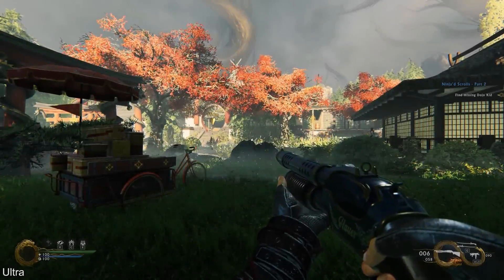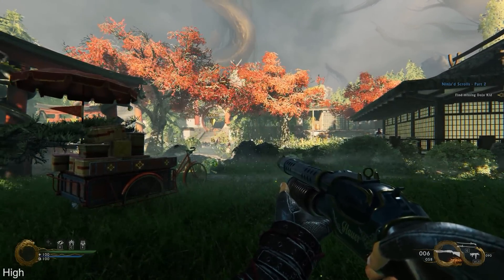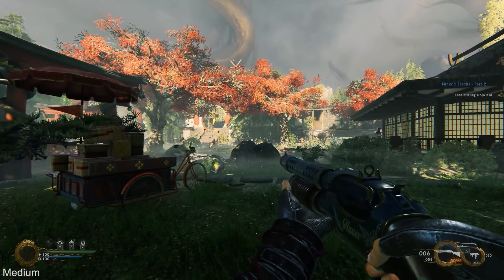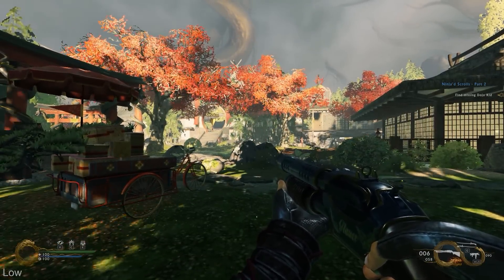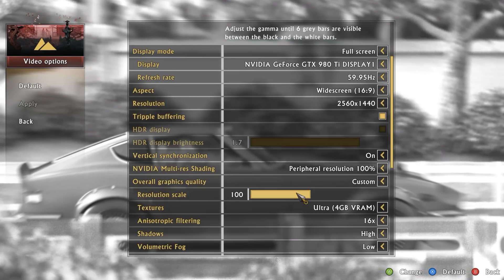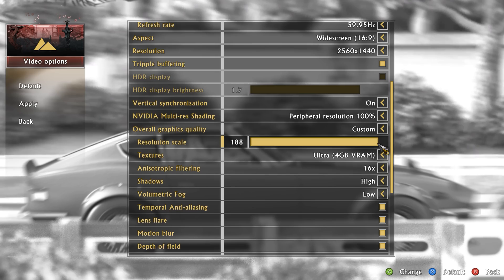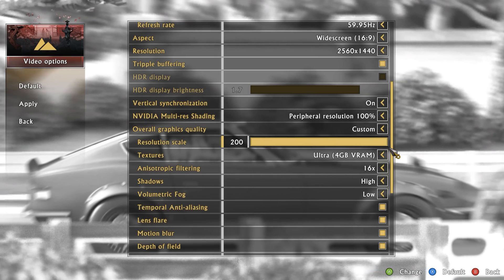As for the rest of the options, here's a quick look at the various presets in action. You can see that a lot of visual quality is sacrificed at the lowest preset, but the game still looks excellent at medium or higher. Beyond multi-res shading, it's also possible to adjust resolution scaling manually from the menu, and of course you can modify the game's FOV.